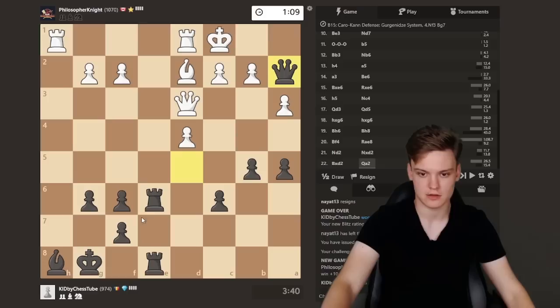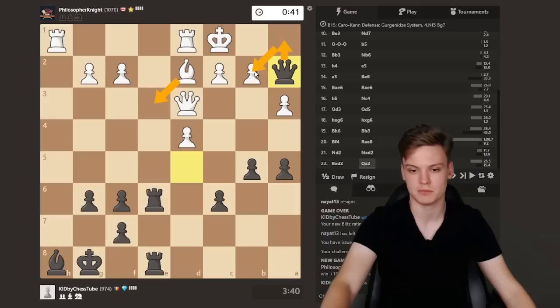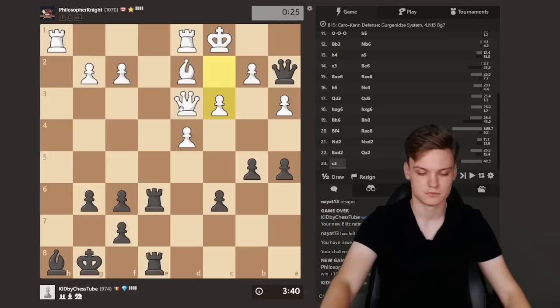This is sort of the only try, because like Bc3 — I can try to set up the mating net with Re2, cutting out the escape square and threatening this. I think this is sensible, but just collecting the pawn and the queen escapes — this king is going to be weak forever now without the b2 pawn. Okay, c3 was actually a decent candidate that I had not considered for some reason.